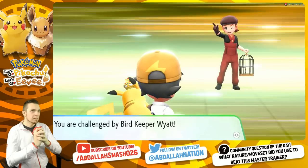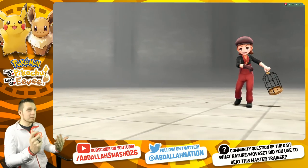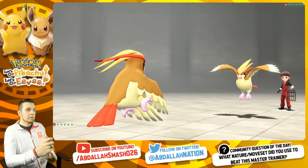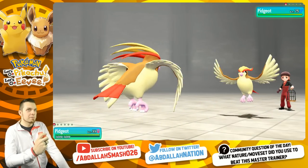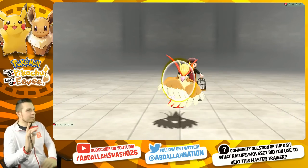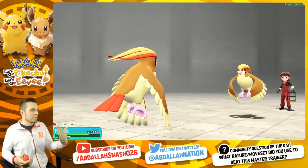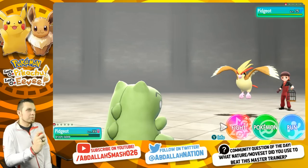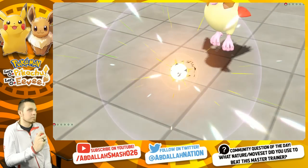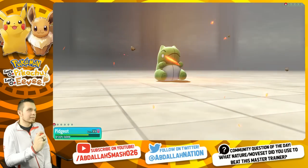We're gonna use our same strategy. Remember it's Sky Attack, Hyper Beam, Reflect, and Roost. If I eat a Hyper Beam right off the bat that's gonna stink - I can't do anything about that. So I kind of want to set up a sub. I'm gonna set up a sub right off the bat. If he wants to set up a Reflect, that's cool. If he does Hyper Beam then it's over. He set up Reflect - that's good, that's exactly what we wanted. I got my sub up, so I'm gonna eat one of your Hyper Beams and be fine about that.